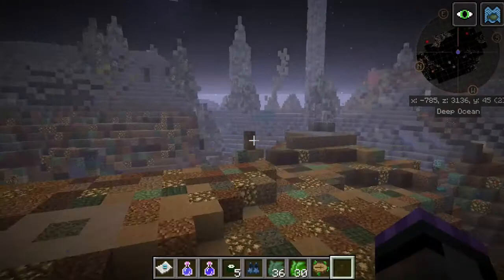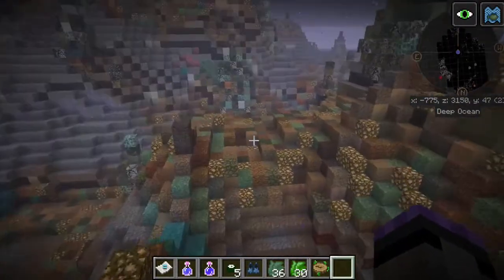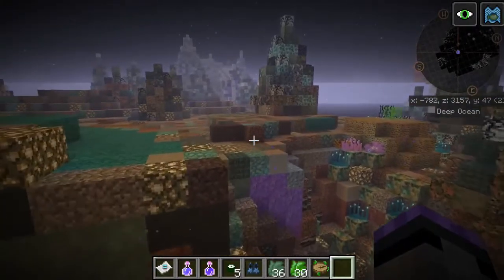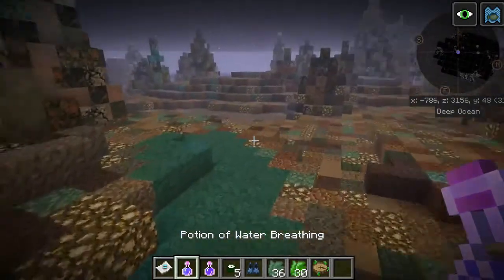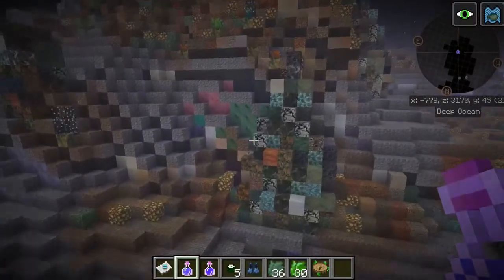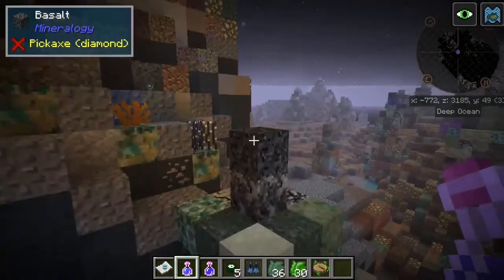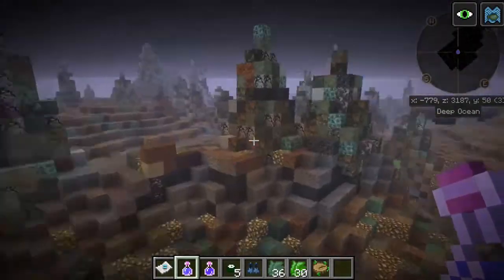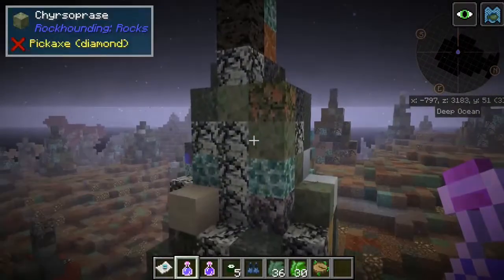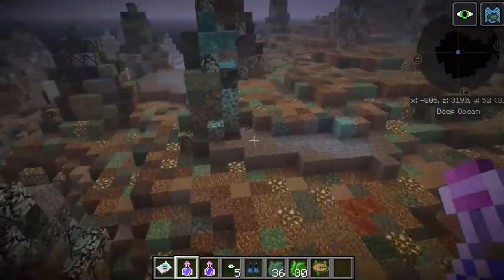The ocean itself is gorgeous — this is what an ocean should look like in Minecraft. I'm currently using night vision and water breathing potions for bright lighting so you can see what's going on. Look at all these mixes of stone along the ocean floor with coral mixed in, and these stalagmites formed of a whole bunch of different color-coordinated blocks that just give this coral feel to them.